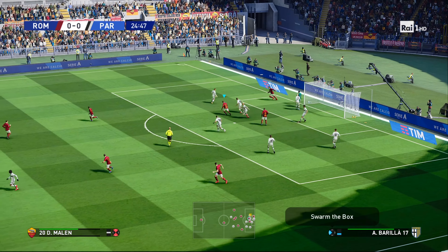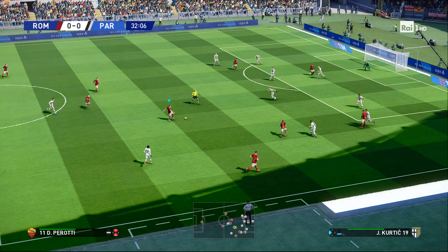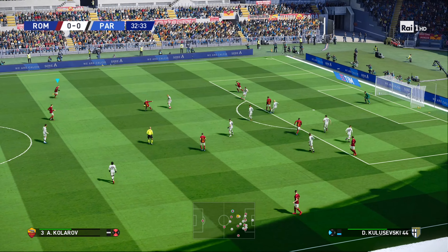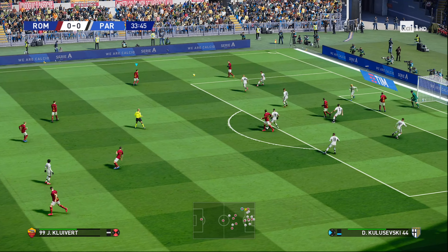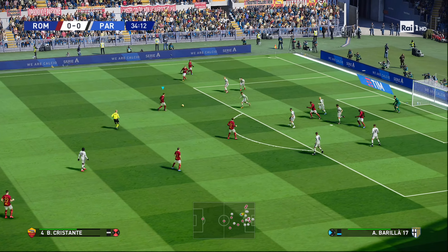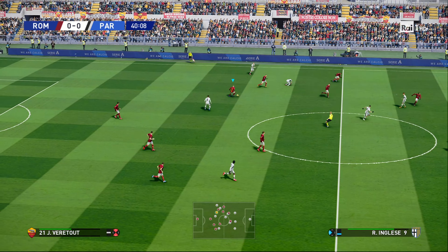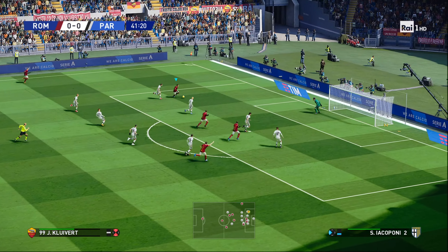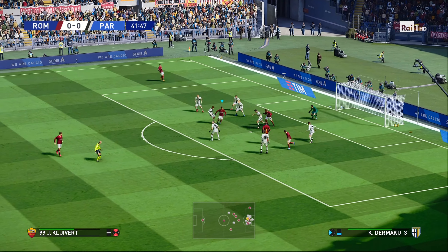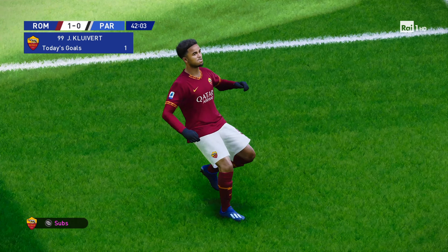Ball to the far post — headed down off the post! Loses it, comes to Dembele, plays it back to Pirotti. Patient build-up play from Roma. Cristiante looks for a return ball — and he scuffed it wide! Plays it into Kluivert, Kluivert driving at the defence — lovely bit of skill by Kluivert! My goodness, I thought he lost the ball, but he retrieves it and sticks it into the corner of the net!